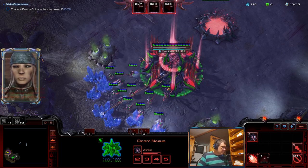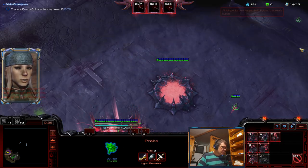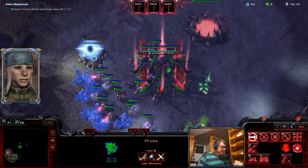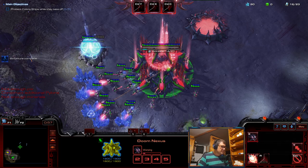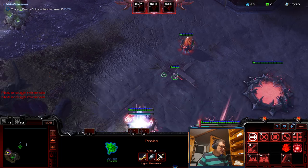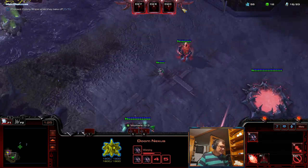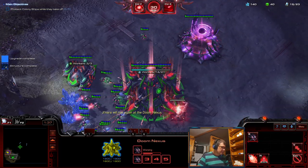Hi guys, time for Genara. This time I'm going to try to make some use of archons, which are — okay, there we go — pylon and chrono. I'm not sure what they actually do so we'll see, because colossi are good as long as you can keep them not exploding. Let's get to the wicked blood.